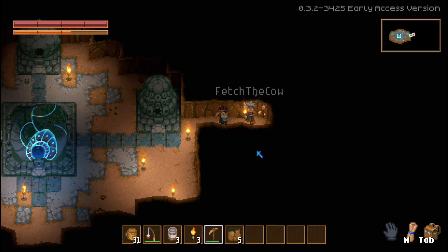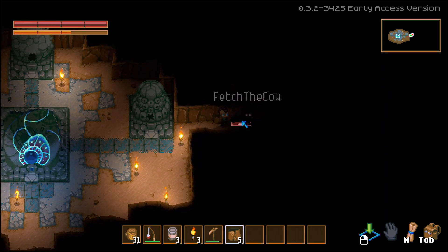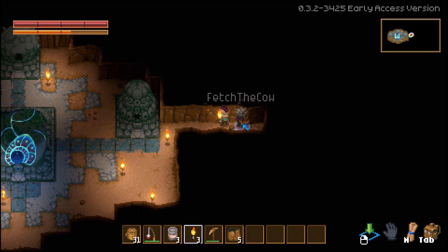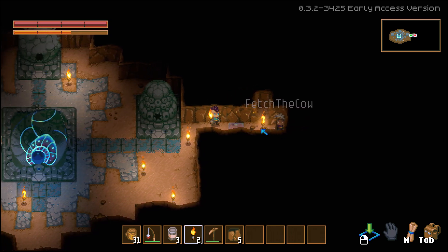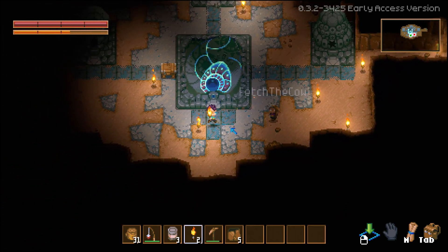Do you have a pickaxe yet? Yes. Then highlight over the pickaxe. I think you've got your torch selected right now. There you go. We are mining! Takes a hot second to get used to it.